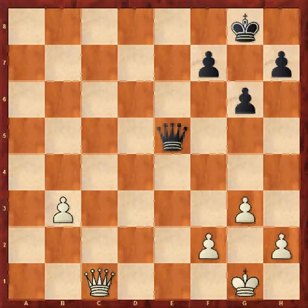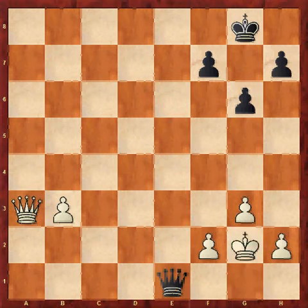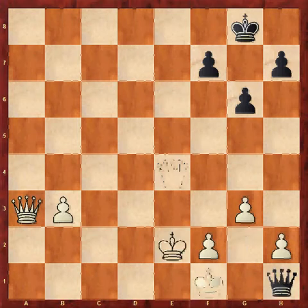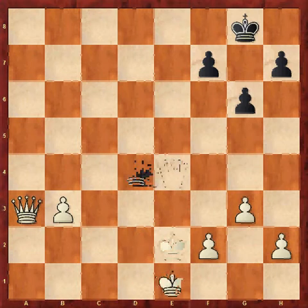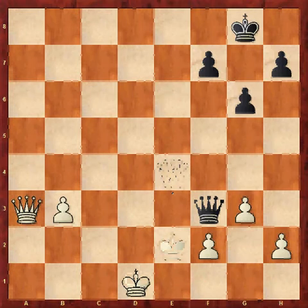Now it's much harder than it looks because of black's constant threats of perpetual checks. For example, if white were to try and shepherd the pawn with queen a3, black could draw with queen e1 check, king g2, queen e4 check, let's say king f1 to stop perpetual, queen h1, king e2, queen e4, king d2, queen d4, king d1, queen e4, king d2, queen d4, king e2, queen e4, king d1, queen f3, for example.